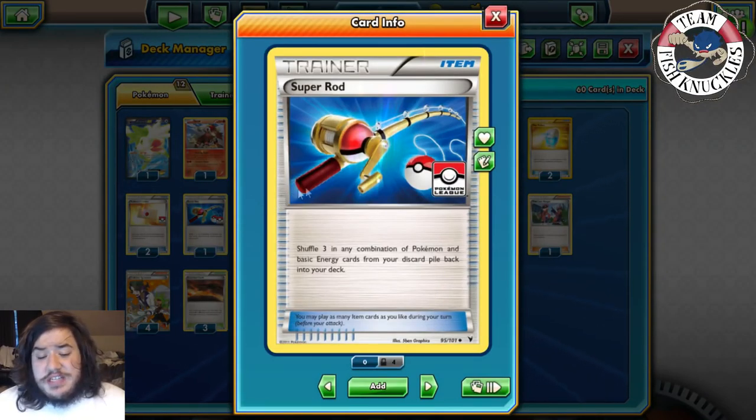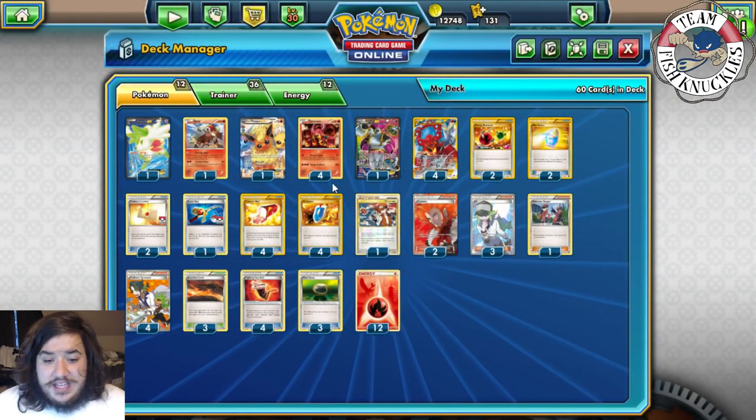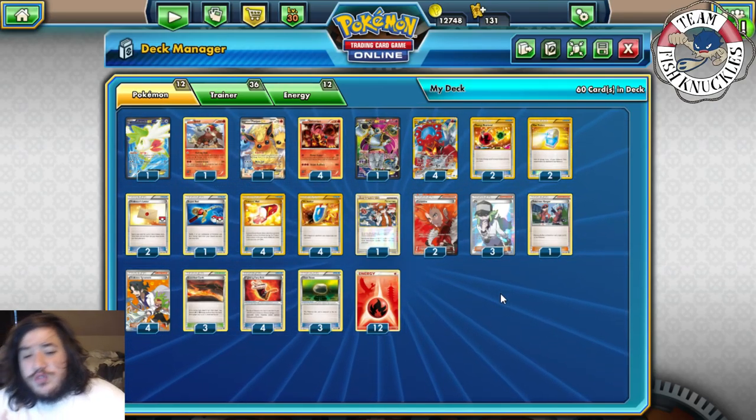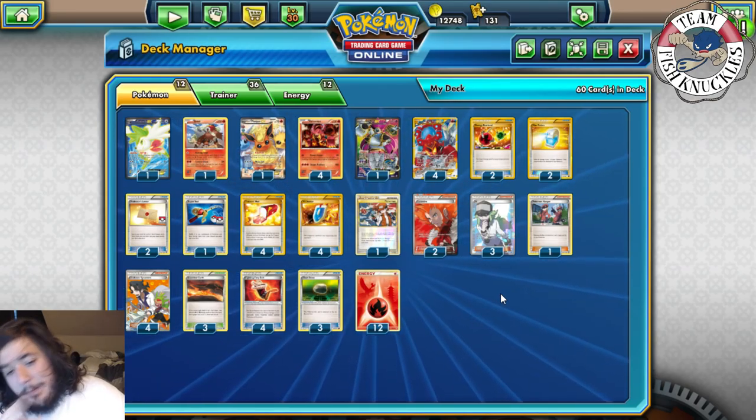Max Potion does discard all Energy attached to your Pokémon. Two Professor's Letter to search for two basic Energy cards. One Super Rod to shuffle three Pokémon and Energies back into your deck. Four Trainer's Mail and four VS Seeker.